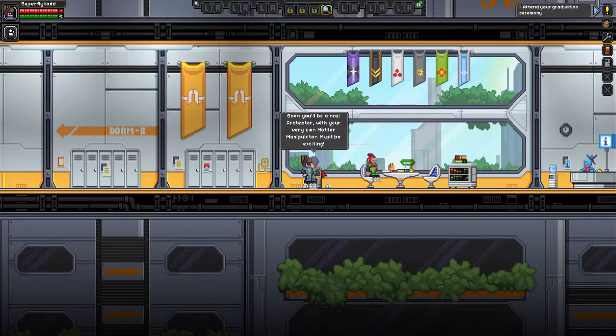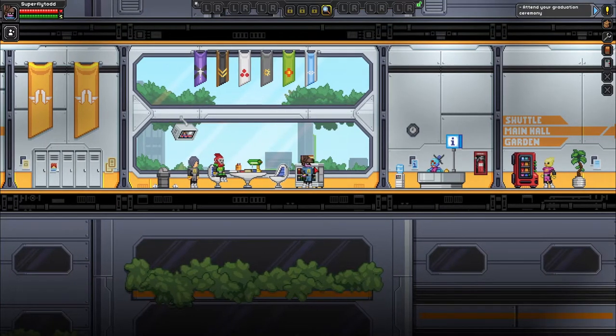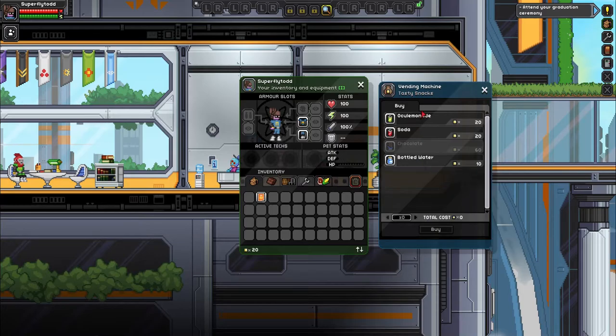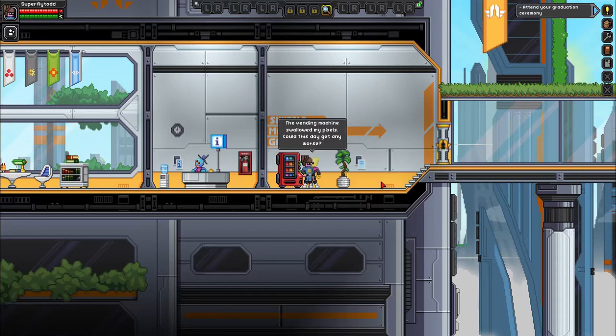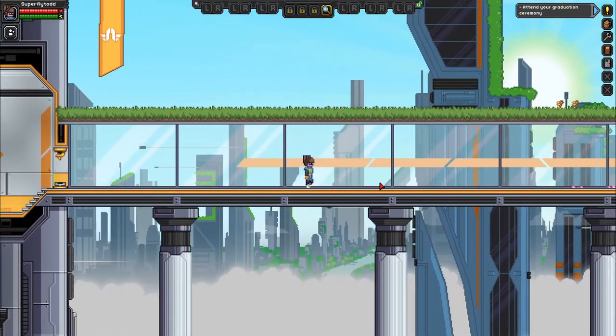Soon you'll be a real protector with your very own matter manipulator. I hear those matter manipulators can disassemble all kinds of material. Off to a bit of a late start, aren't you, Superfly? Everybody's being very concerned about my time. We have a vending machine — we can buy some stuff. We have 20 cash, so I don't want to buy anything right now. The vending machine swallowed up my pistols — could this day get any worse? You could be running late like me.